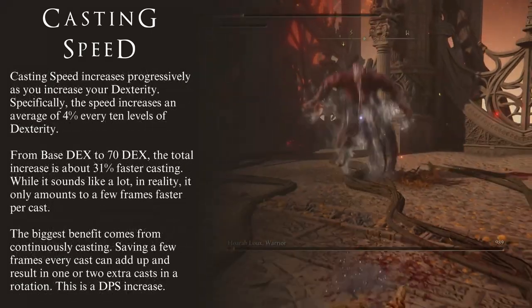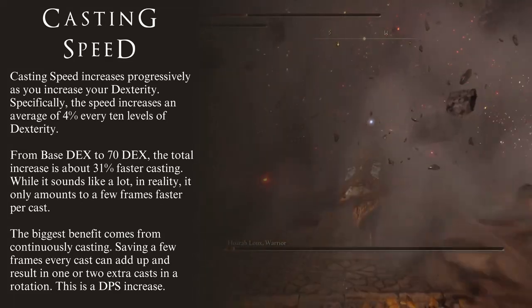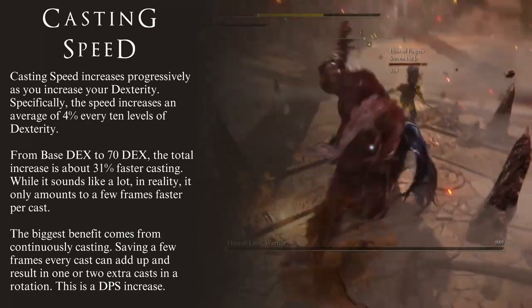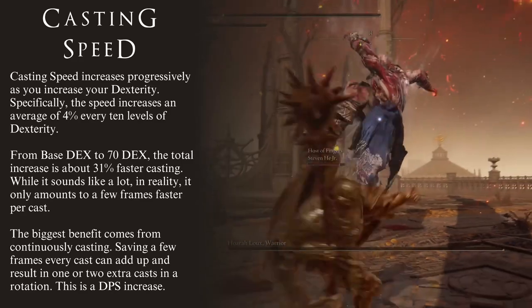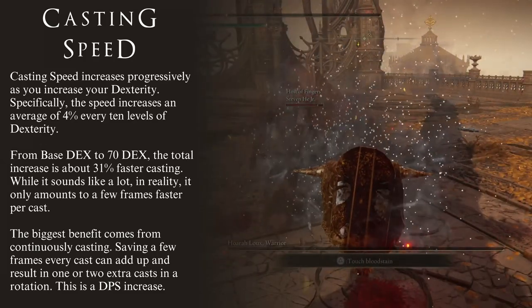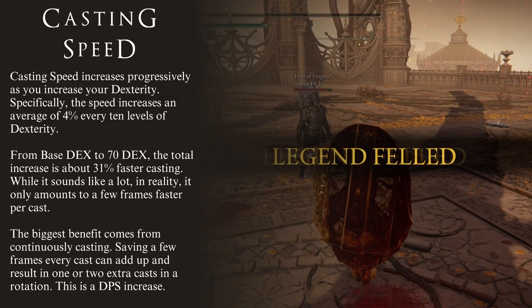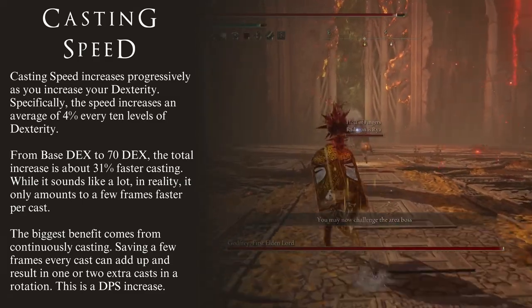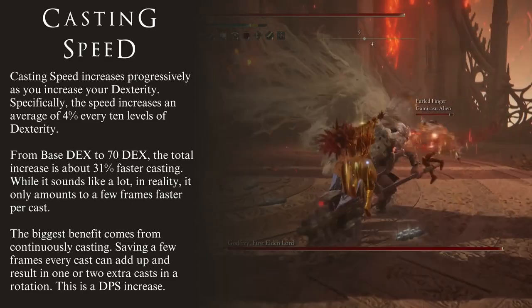By now we know what Casting Speed is, how to increase it, and what the hard cap is. The next thing to go over is just how much of an increase there is. In Elden Ring, Casting Speed increases in a progressive manner, increasing little by little as you increase your Dexterity. Specifically, Casting Speed increases every 10 levels of Dexterity, between 3 to 5% at each breakpoint. To make things simple, let's settle on an average of 4% every 10 levels of Dexterity, whether actual or virtual.